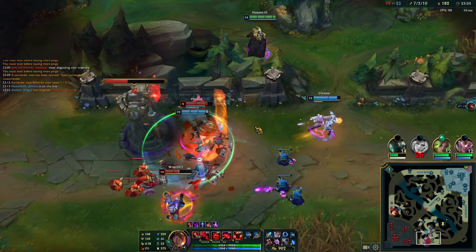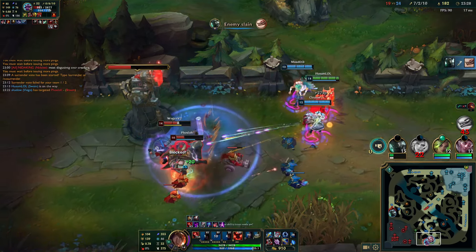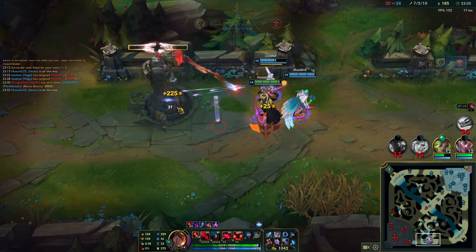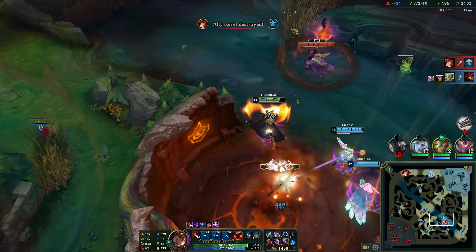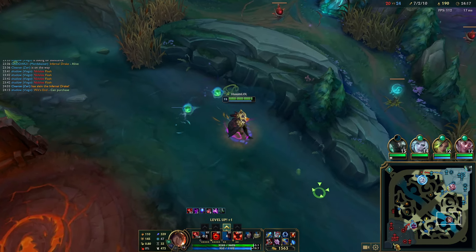With the Baron now, the objective is just to siege down towers — so that's what we do. We take bot lane tier 2, and just take down Drakes whenever they're up when you're this far ahead. I'm gonna drop down to bot, make sure that wave is pushed as well.